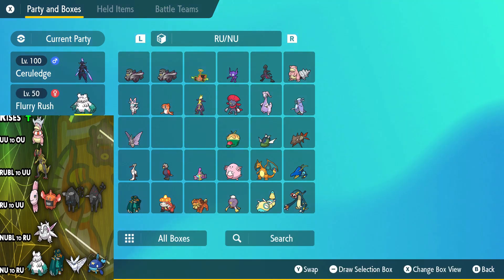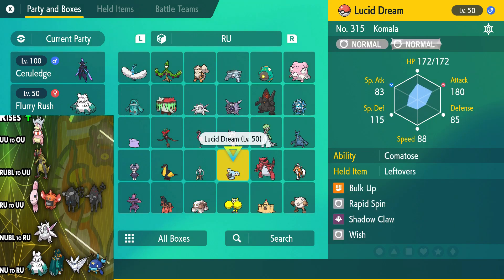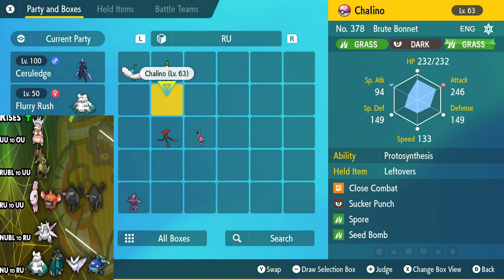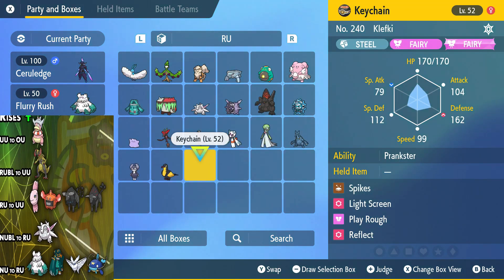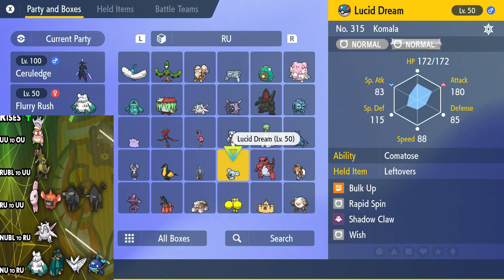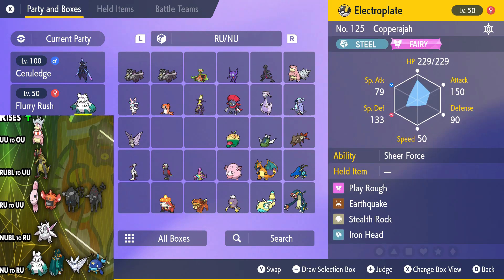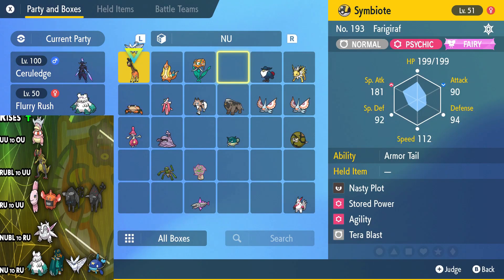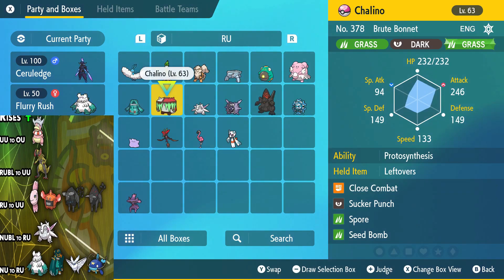We got more rises. So Abomasnow got moved up to RU, and then Copperajah — that makes sense, it's a good Stealth Rocker with Sheer Force. Probably also has to deal with Psychic and Fairy types. And then Frostmoth — that's right, this thing moved up. It's pretty darn good if you can use it. Looks like RU is kind of becoming a snow tier. You've got all the snow setters.